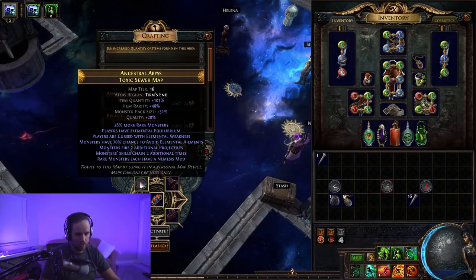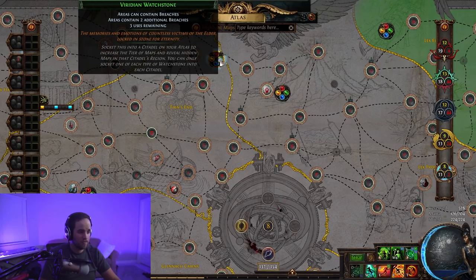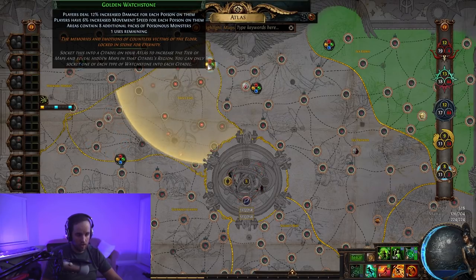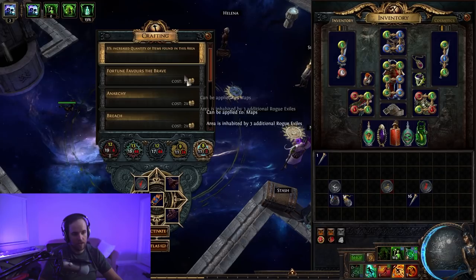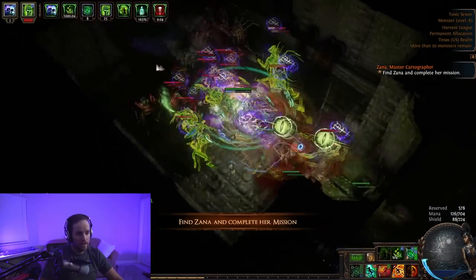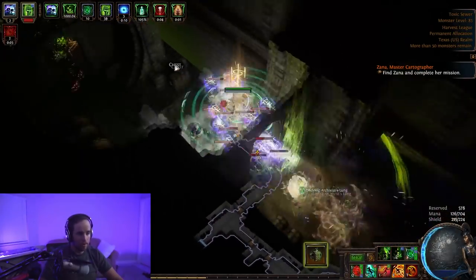Let me run a map to show you what high investment looks like. This is a T16 Toxic Sewers map with a rusted Shaper scarab, three sacrifice fragments, a Zana map mission, and a Metamorph Zana mod. It's already got several sextant mods: players deal increased damage for each poison on them, additional packs of poisonous monsters, additional packs of cold monsters, additional breaches, and additional packs of mirrored rare monsters. This map is going to be absolutely packed full of enemies — insanely dense and really difficult. If your maps don't look like this, you're probably not investing enough.